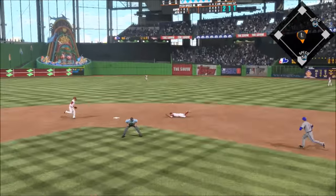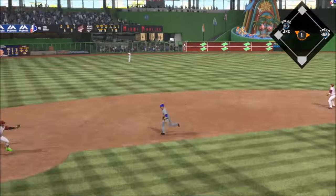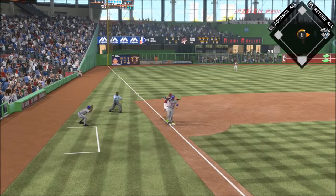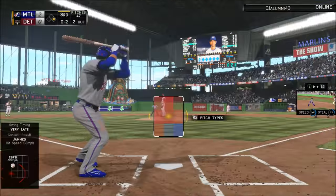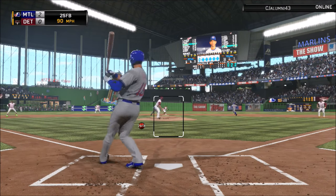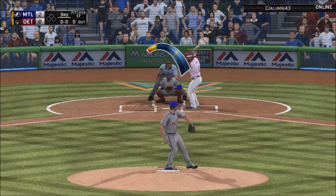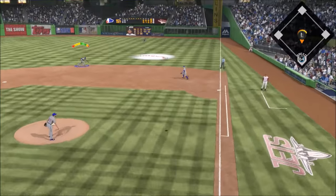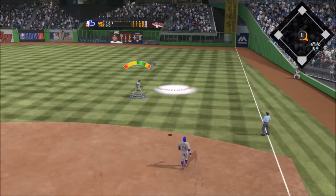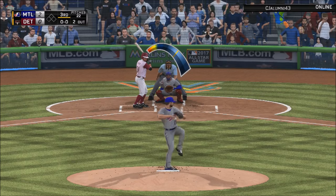Ellsbury is following that up with a base hit of his own, and then Yogi Berra getting another base hit up the gut. But I'm testing Ichiro's arm - the worst time to do it. Ellsbury almost made it but Ichiro, again, with the cannon right on the money, is able to get it in there.